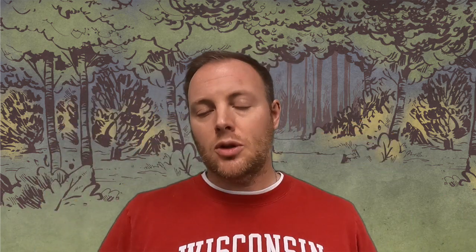So first of all, the name: the Mechanical Marquise 2.0. For anyone who's been in the woodland long enough, the 2.0 is not just a throwaway — it's not just to make it sound more mechanical or digital. There was a Mechanical Marquise 1.0, and that's the one that came in the Riverfolk expansion. I will not be covering that here. I never played with the original Mechanical Marquise robot, but I've been told that if you're going to do one of them, this is it.